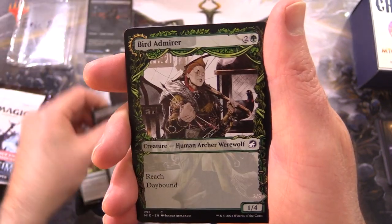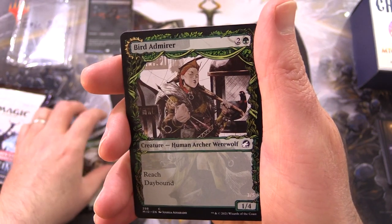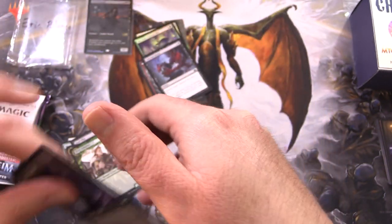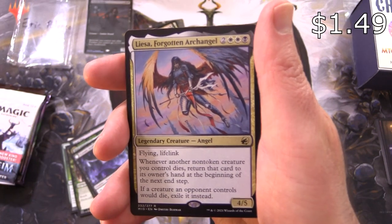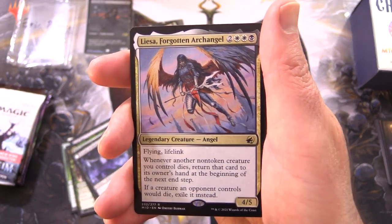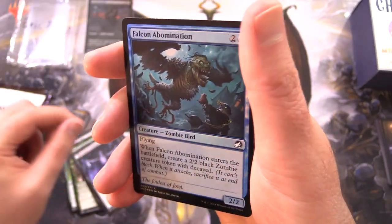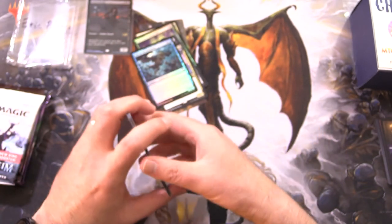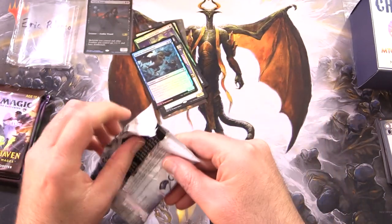Foul Play, Bird Admirer — Showcase. On the other side we've got the Wing Shredder, and another one back to back. Ecstatic Awakener and Awoken Demon, and the rare is Liesa, Forgotten Archangel. Pop that down there. Foil Falcon Abomination, and a blank card — you use those to keep track of your double-sided cards in case you're playing without sleeves.